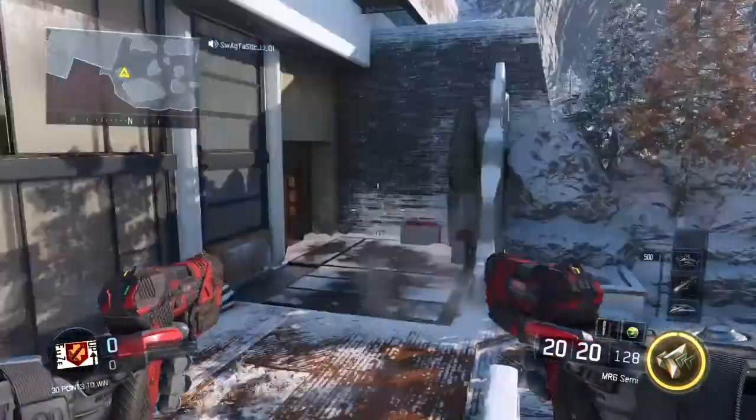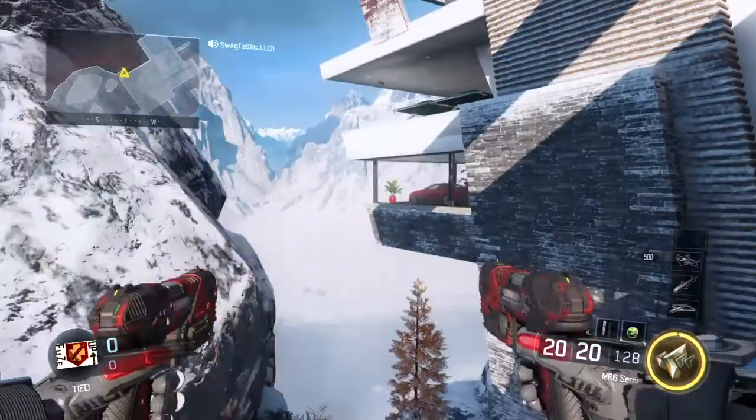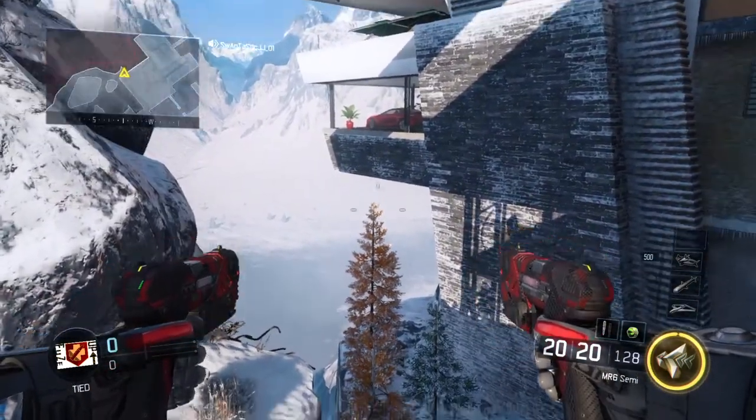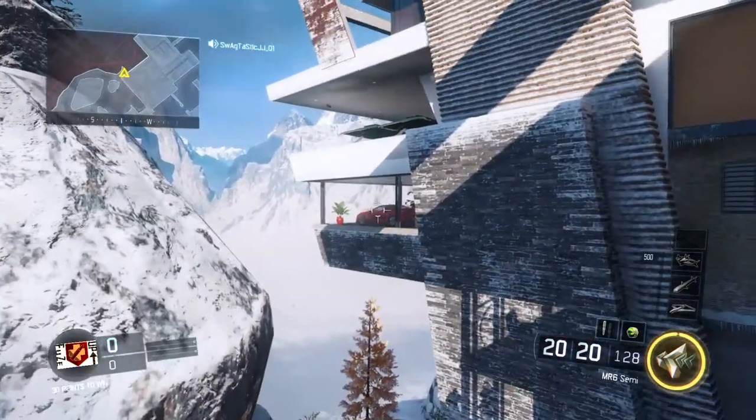I'll be showing you two glitches on the map Stronghold. The first one is located right over here by this wall run. There's a wall barrier right on top of that tree right there. What you want to do is straight jump out of the window and around and try to land right on top of it.